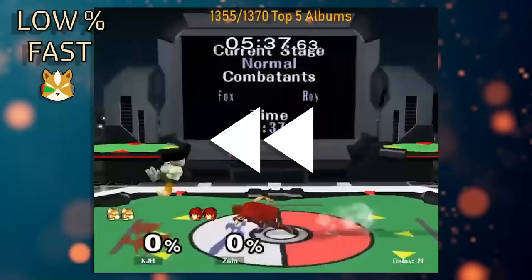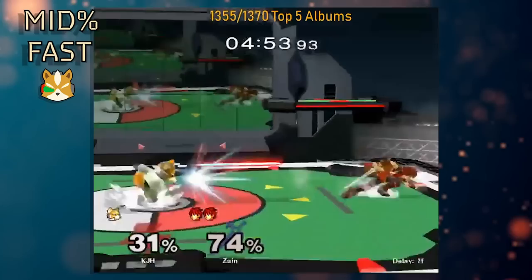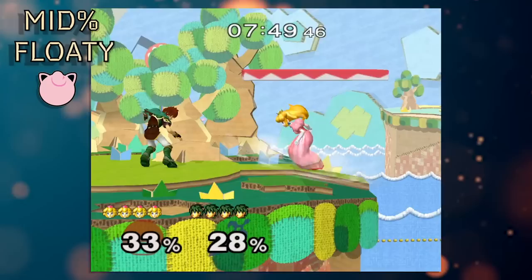At low percent, down tilt continues to be one of the best moves in the game. On fast fallers and semi-fast fallers, a down tilt can lead to a grab or an early DI mix-up with F-Smash at lower percents. On most floaties, all you get is down tilt into aerial, or down tilt into neutral beat.